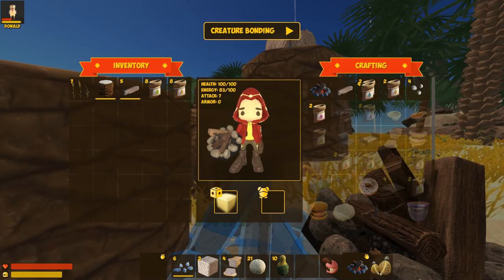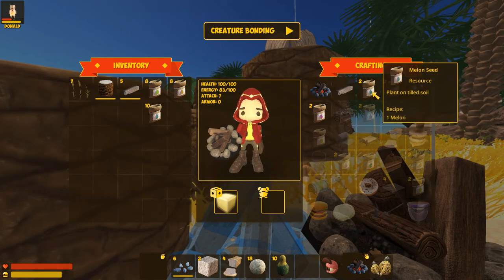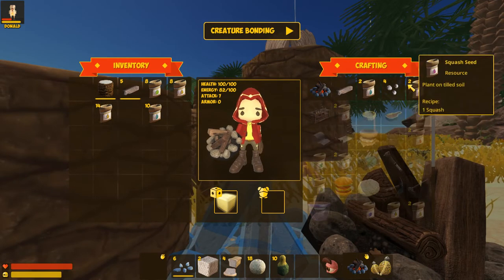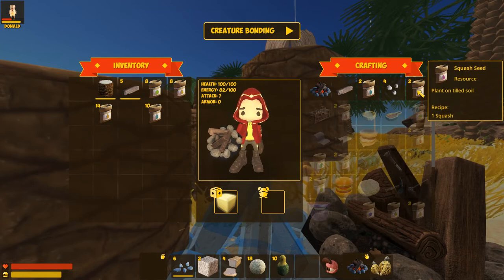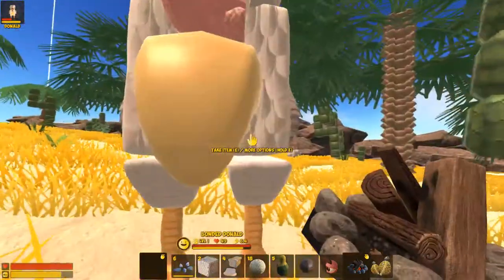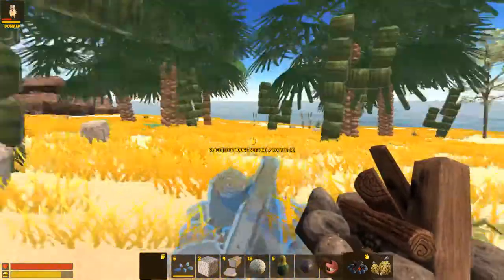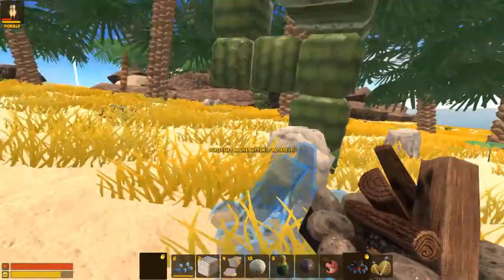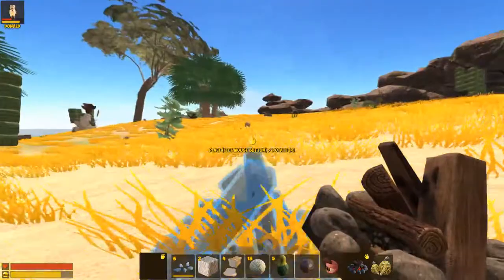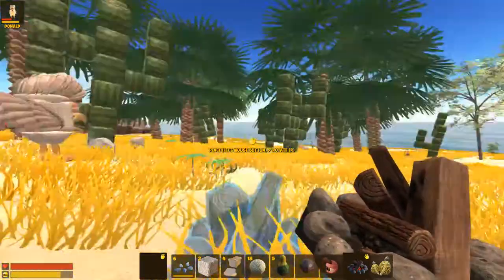We're gonna grab melon seeds, reet seeds — turn all the reets into seeds. Ten squash seeds. I'll grab logs. Good boy. While I'm looking for where I want to set up, go ahead and break that rock. I could set up close to those rocks — maybe a little cover and protection, but I want it closer to the beach.